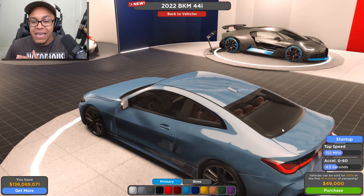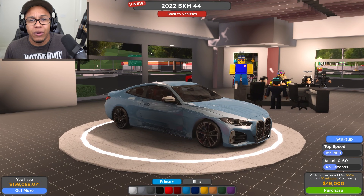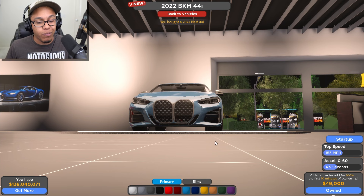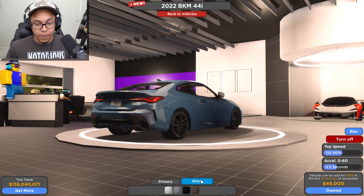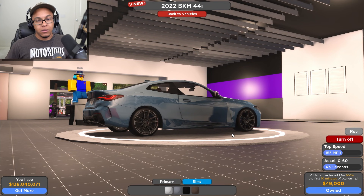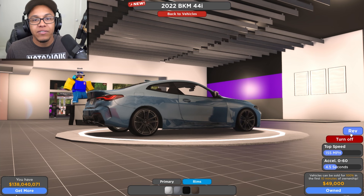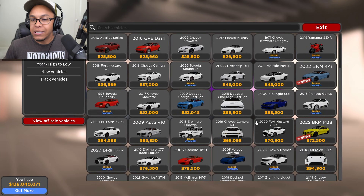In today's episode, y'all, we are buying all the BKMs. This thing is a 4 - I believe it's like a 440i or something. BMW, it's got that big pig snout. You know what I'm saying? It's pretty nice. It's $49,000 - that's actually cheap. You got a startup button in the dealer. You can even rev. Everybody, take a moment to congratulate Borges, Hakri, and the devs over at DE. Because, man, this is how a game is supposed to be, you guys. Beautiful.